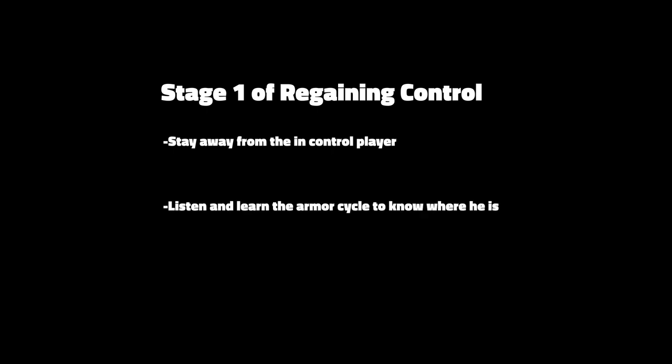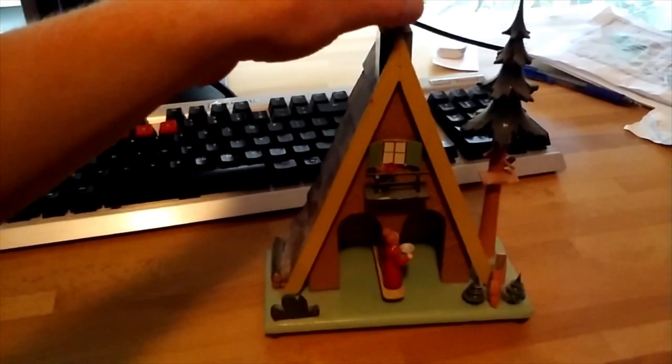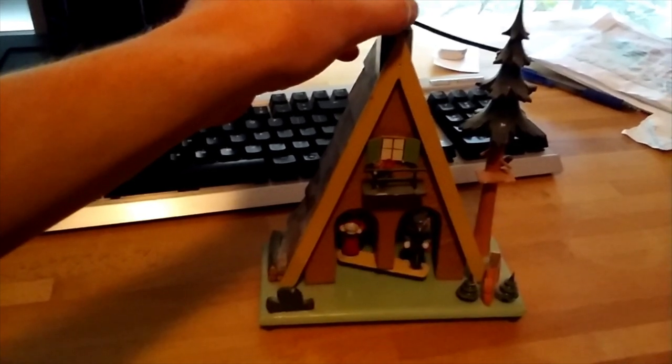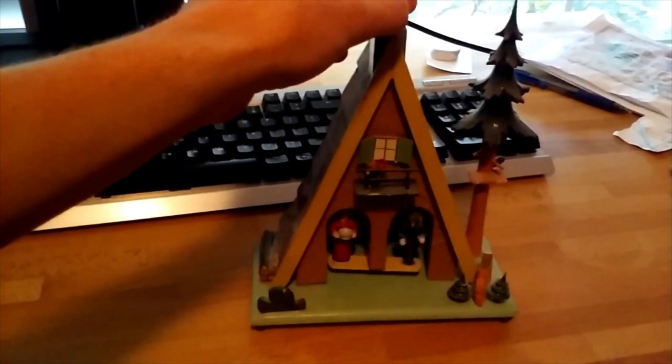There are two stages to regaining some control once you've completely lost all of it. This is how you're going to want to play the first stage of your out-of-control play. The in-control player is going to be cycling through the armors and has a lot of stack - very dangerous - and you're not going to have anything. So you're going to want to stay on the opposite side of the map from him always. Listen for where he is. He's going to move from one side to the other and continually cycle the items. Stay on the opposite side and collect weapons and anything he left up on the map. After you do this for a cycle, you should have all the weapons you need to try and contest his control.